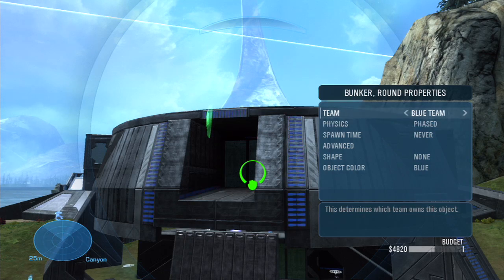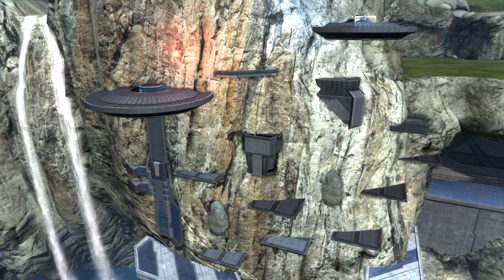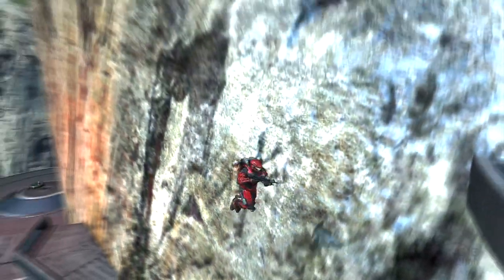You can do custom colors — you can take these Forge pieces and say, hey, that's blue, so the blue base can truly look like the blue base. Reach's expanded sandbox includes new things like jetpacks, and if people want to build some sort of 3D map and really make use of the jetpack, they can do that now.